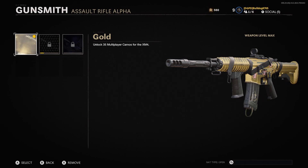Here's what gold looks like on the weapon - we got gold unlocked. Now it's time to work on the AK-47, which is going to be the next weapon we do. Without further ado, let's hop into the match and see how I unlock gold.